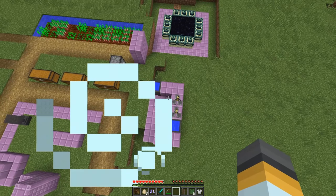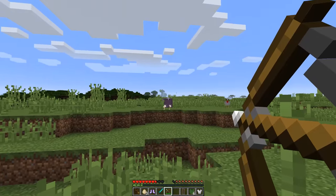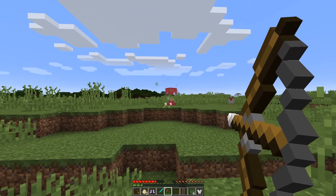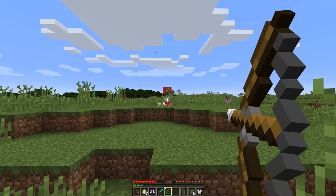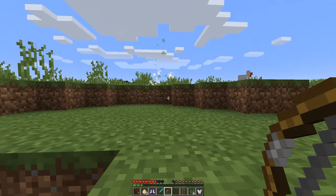You can try to kill the shulker with a bow. It looks like you can even shoot its projectiles out of the air as well. Shulker down.